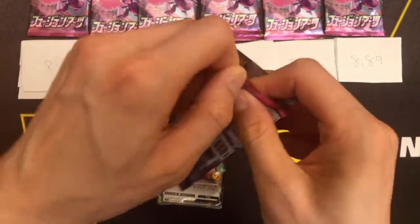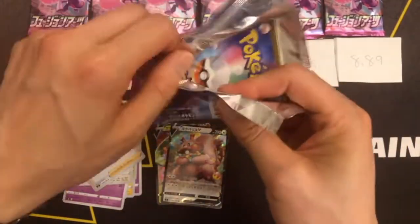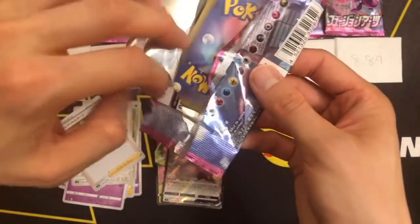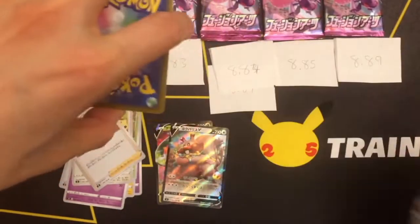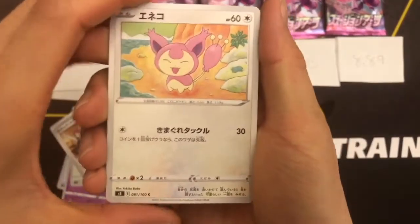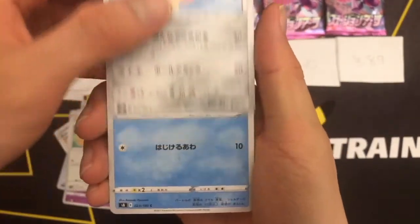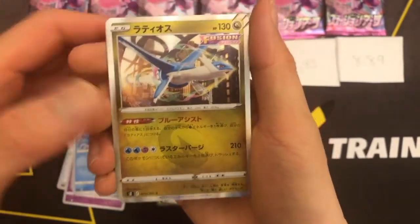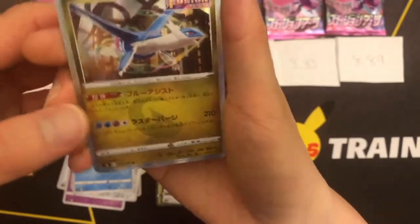If you watched the weighing video, you would know that when we weighed them, we had four packs that were 8.80 grams and four packs that are 8.81 grams, so they're pretty close. I don't know if we might miss some due to variance in the weight. So we didn't get a V card this time, just a hollow rare.